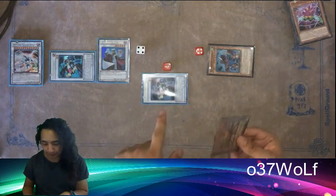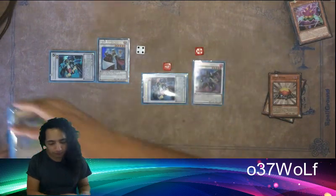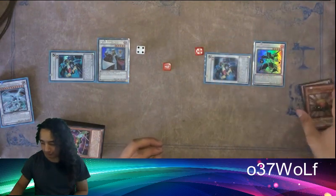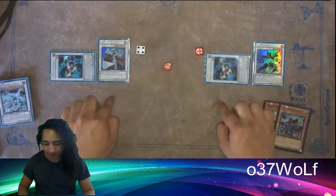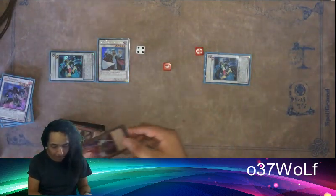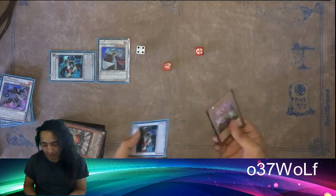Normally what you want to do is go like that, and then that gives you the Jet. This is the scenario you want to be in, but sometimes there are times when you just don't draw into it. So in my logic, I thought: what if you just use Trick Clown? That gives you your Level 6, and then you just continue from there.